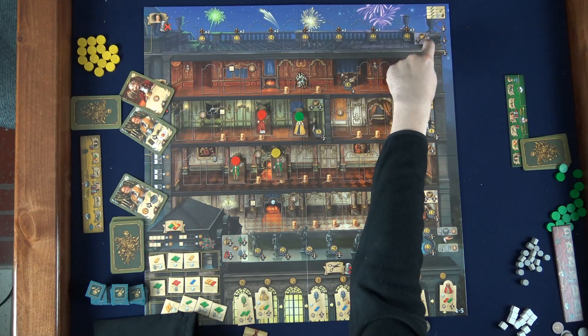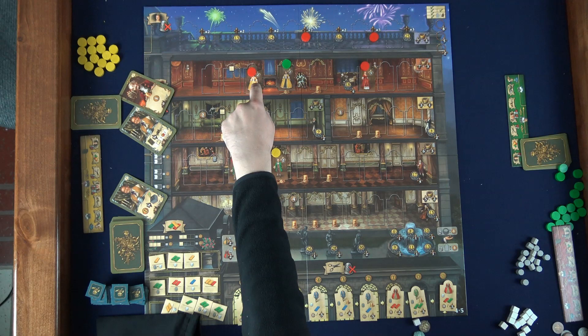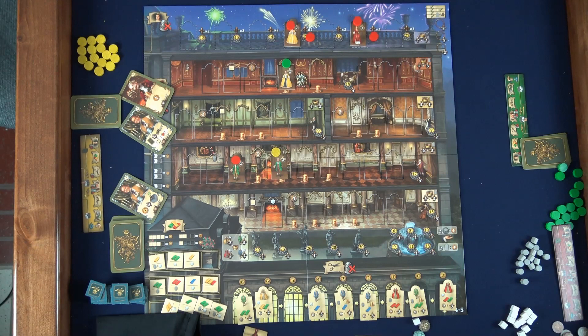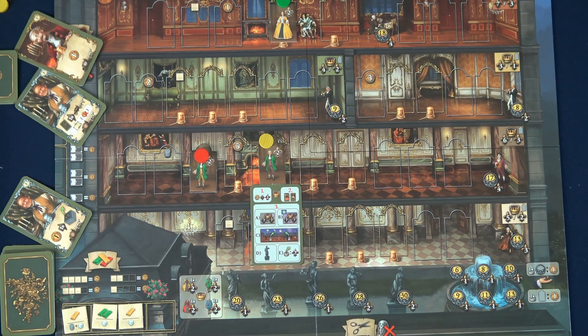After scoring all the halls, next we score the fireworks similarly — whoever funded the most fireworks gets points accordingly. A tie is broken in favor of whoever owns the most expensive space, furthest to the right. After scoring the fireworks majority, you have an opportunity to move one of your dresses up to a firework display if you funded one. You choose which dress to move, and these will be a multiplier of the points the dress is worth. Right now you just move it up there. After moving dresses from the king's hall up to the terrace for fireworks, we score the statues. For each statue space you funded, you get points for having a set of dresses in different colors.